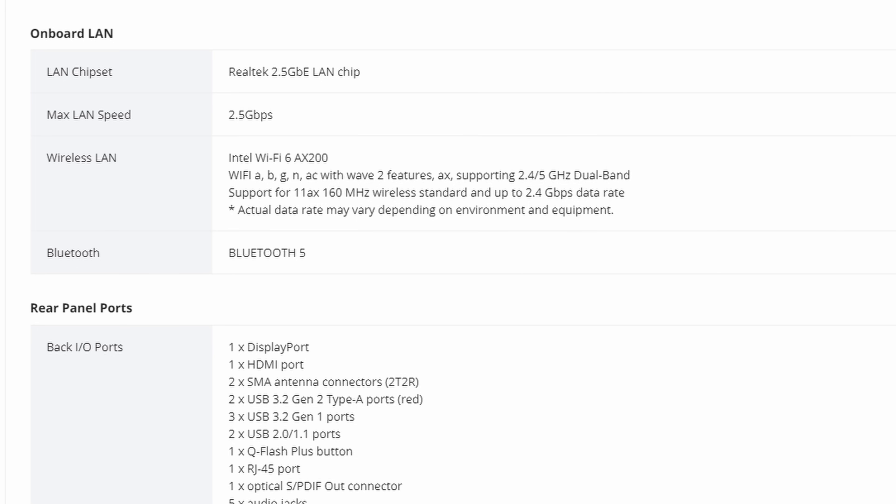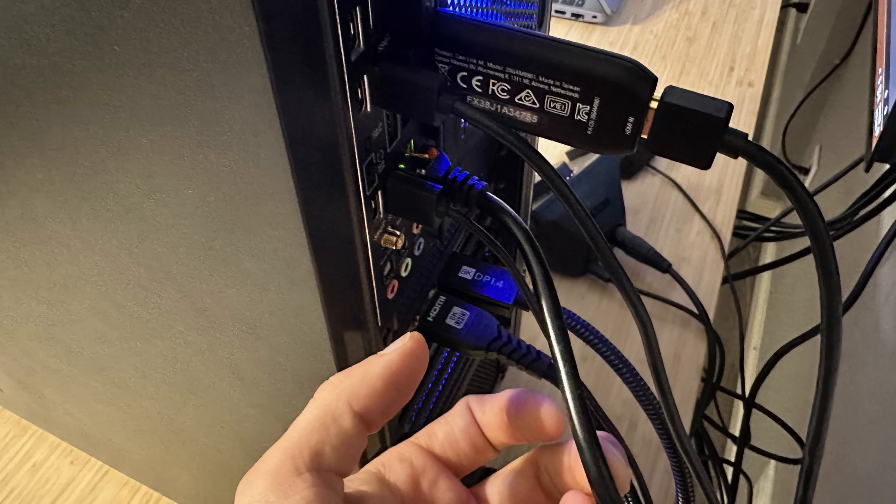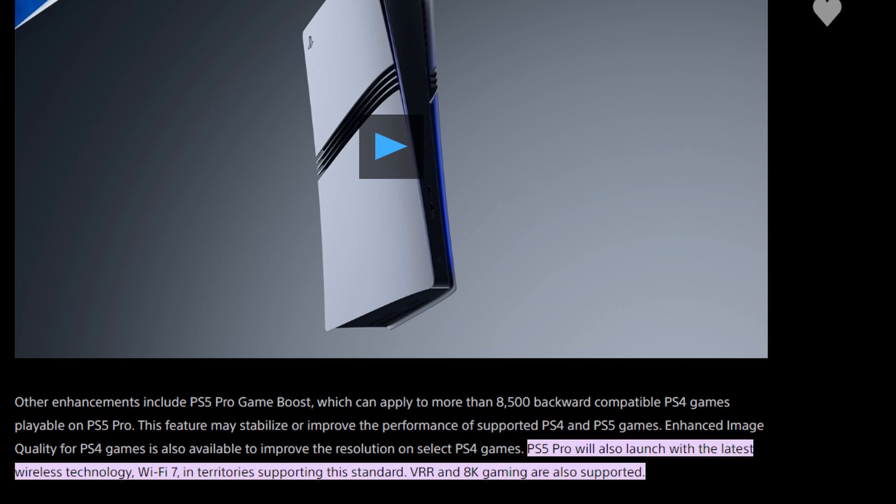It has a 2.5 gigabit Ethernet connection, meaning if you plug an Ethernet cable into the back of your motherboard — which is what I do — you can get up to 2.5 gigabits per second, which is incredibly fast. But here's the thing: most people are probably going to use Wi-Fi, and technically the PlayStation 5 Pro will have Wi-Fi 7. Wi-Fi 7 is faster than Wi-Fi 6, and the motherboard on this list is only Wi-Fi 6 — so therefore, the PlayStation 5 Pro is better in that regard.